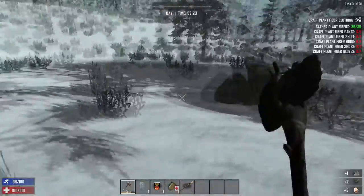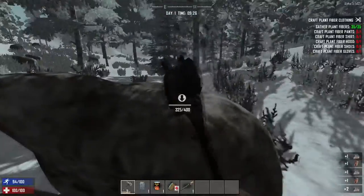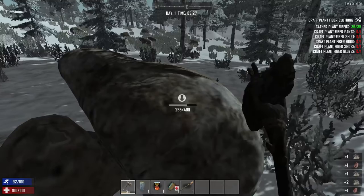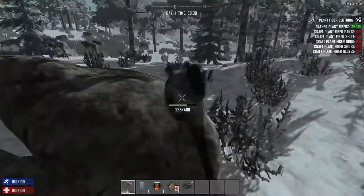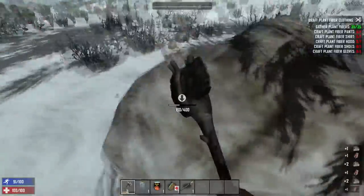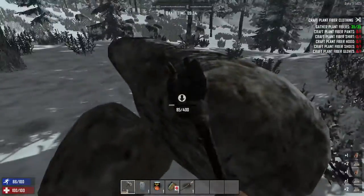You can pick up these small ones and you'll want to find these big rocks - these will probably give you the most stone on your first day. And you also get raw iron - that's new from the last time that I played. It used to give you like scrap iron or something. I don't know if it's functionally the same - I will find out.